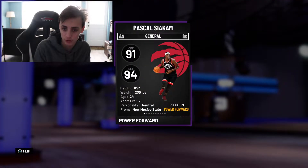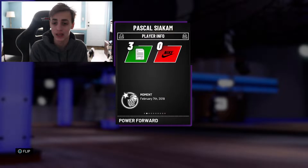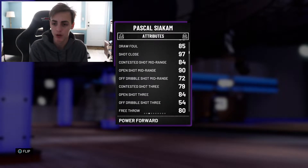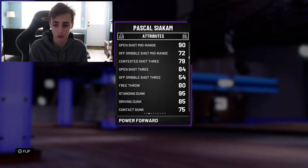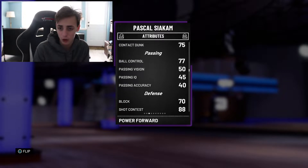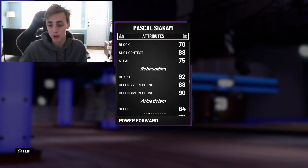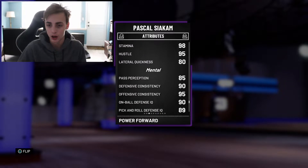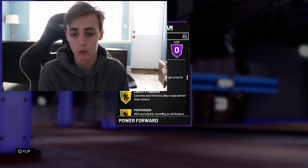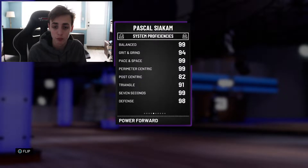Pascal Siakam right here, ladies and gentlemen. This card looks like an overall monster. He can basically do everything. He's got a good standing layup, good mid-range, very good — 84 open shot, which is good. 87 with the coach and like a 90 with the shoe. Ball control 77, so he is able to speed boost with the shoe. He has amazing rebounds, good speed, good passing, and he's very good on defense. He comes with a couple gold badges and some shooting badges, so this card all around is super duper good.